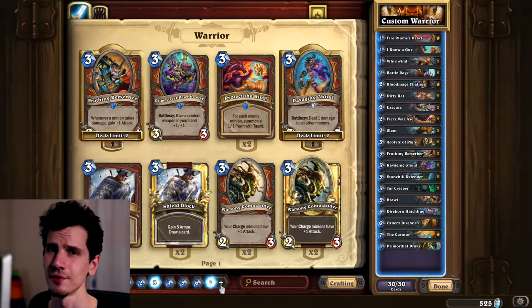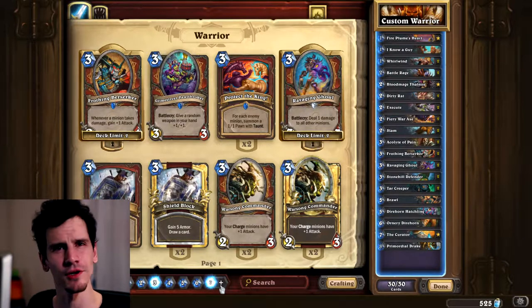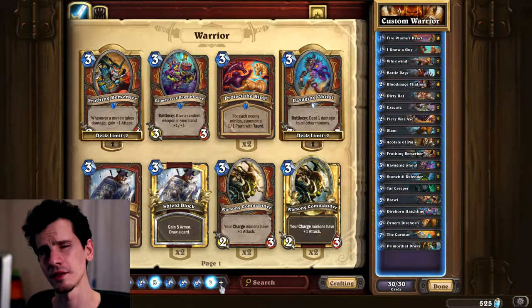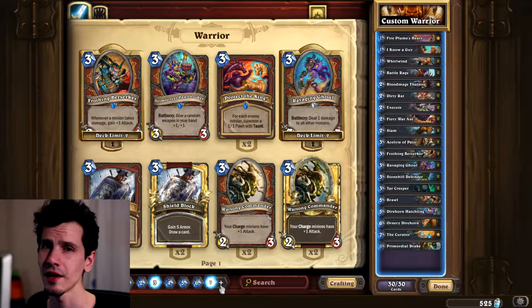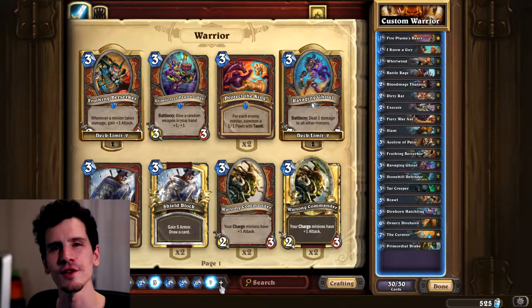You can build this deck two ways: you can put a lot of cheap taunt minions and get your Sofarust early - Frothing Berserker is so good in that version - or you can go for expensive taunt minions with armor gain and removal like Shield Block and Shield Slam. With the Curator always drawing two cards, you get a lot more consistent late game, but the deck strengths are different against different types of decks.